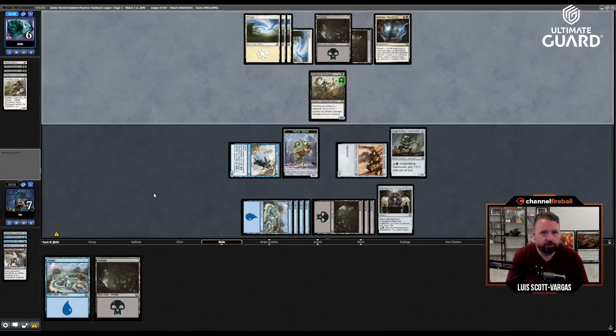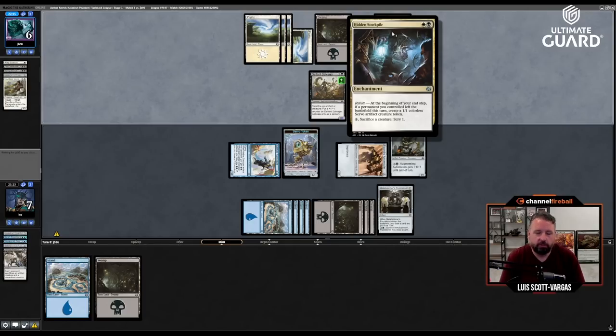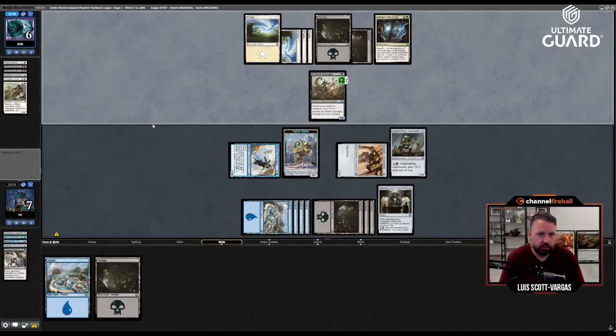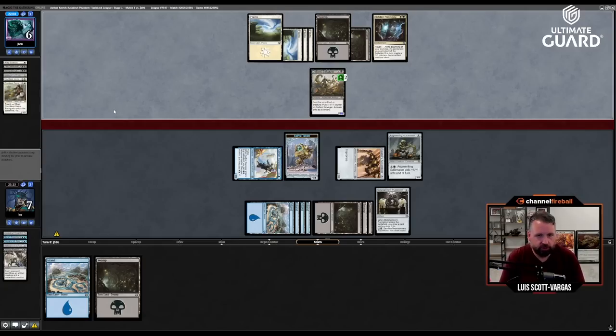Let's hope they don't have too much more — Hidden Stockpile. That card's pretty good: basically revolt, so if something left during your turn you get a one-one and can sack creature to scry. Now they made a four-four and are going to get a one-one end of turn. Do they attack for four? I don't know that attacking for four is a good idea — they don't die doing that but they take a lot of damage.